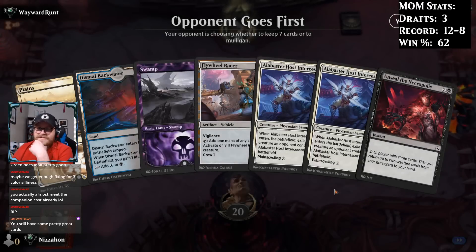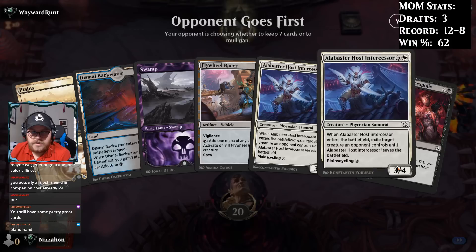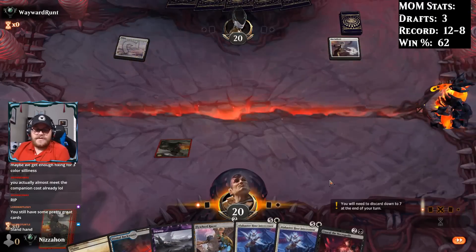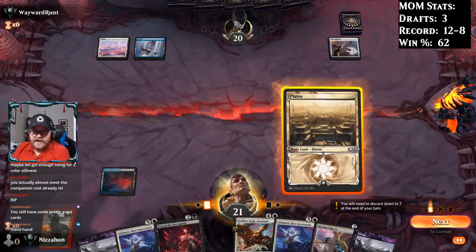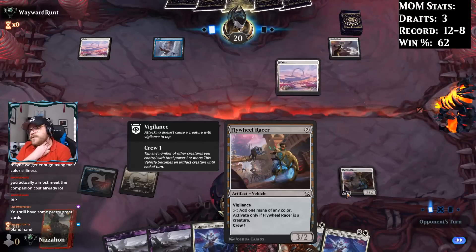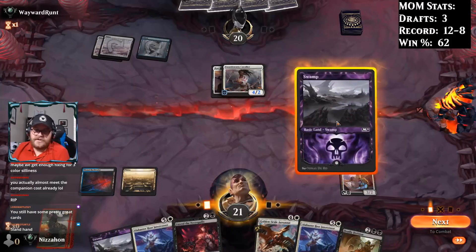Kind of a funny hand in terms of everything, but it is a keep — it's hard not to keep when you have all your colors of mana. It is kind of a five-land hand, with a little more flexibility than a five-land hand. I am a little worried about our curve being a little too high, even with the Intercessors. Let's play Flywheel Racer here — I left it in the deck because it can help us ramp into our stuff. That's less than ideal and we can't do anything about it right now.